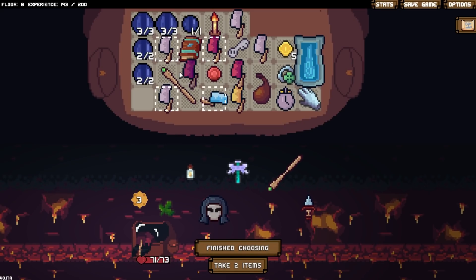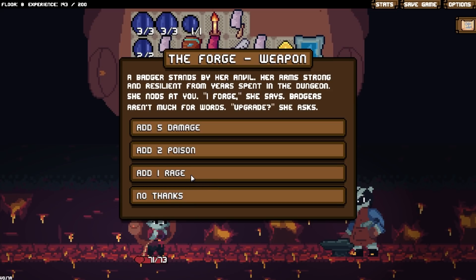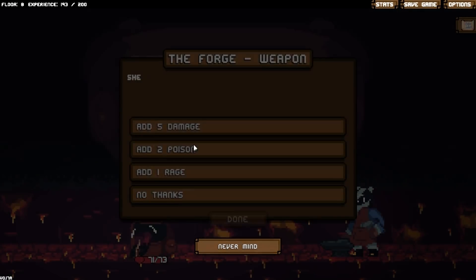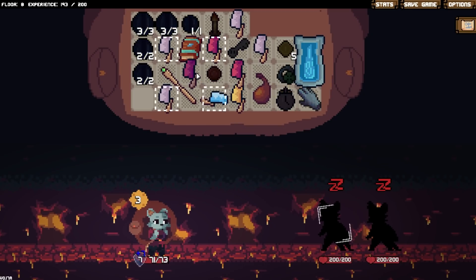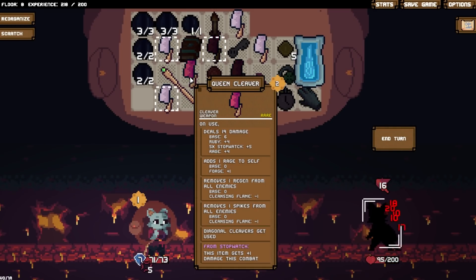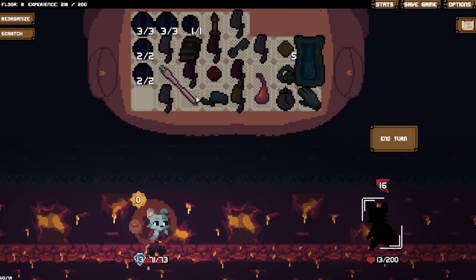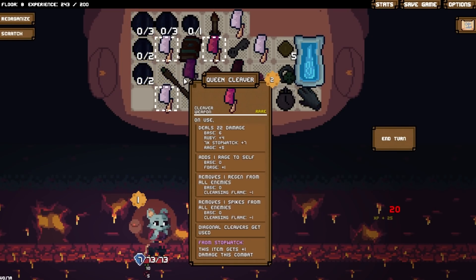I think what it boils down to is after a certain point, I'm just going to have to forsake my mana setup. Weapon — add one rage. Considering that's the one I seem to use the most. I could have been regenerating this entire time, couldn't I? Oh well. Walk once. There we go. Level up. I don't know where to put anything.